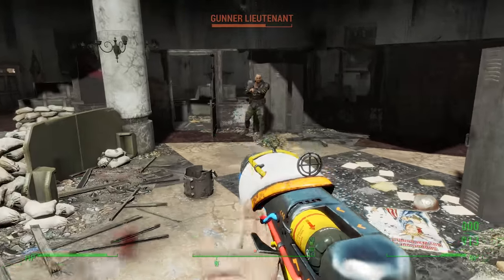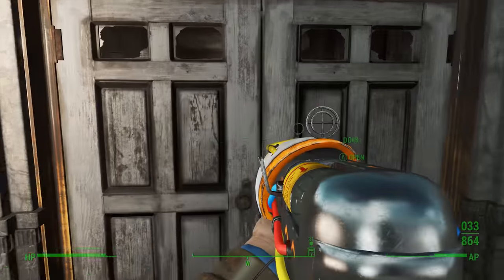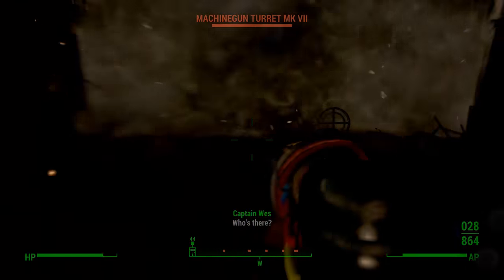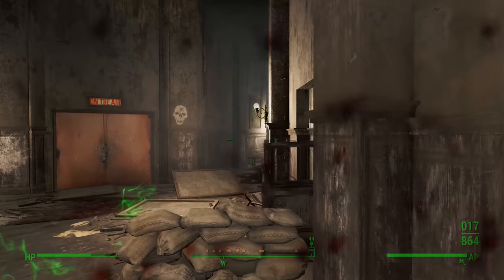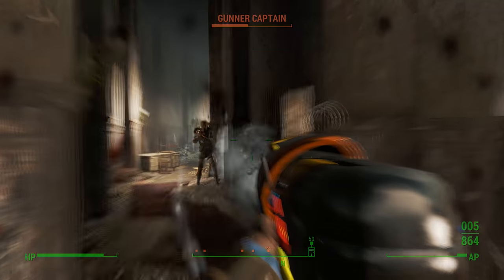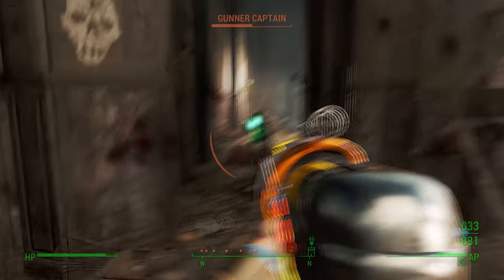The Captain Cosmos outfit also increases jump height while preventing fall damage. What's cool is that it has an upgrade path which allows the player to further increase the jump height, which is a pretty nice touch. My only complaint with the Captain Cosmos outfit would be that it doesn't have any inherent damage or energy resistance, which you do see on a number of other ballistic weave compatible outfits from the vanilla game. However, the rad resistance is really high, so I suppose it balances out. Overall, I feel like this outfit is pretty well designed and I really like it.